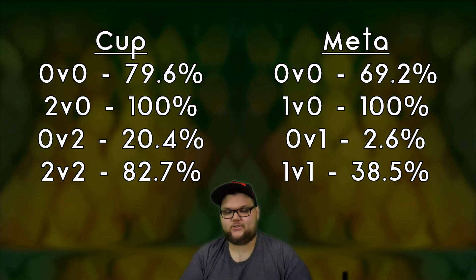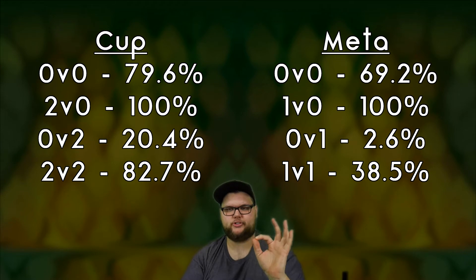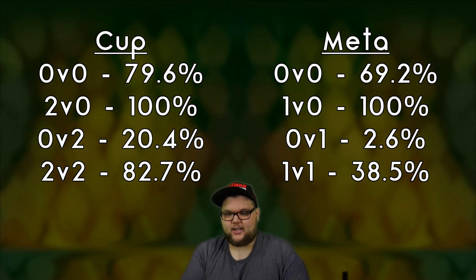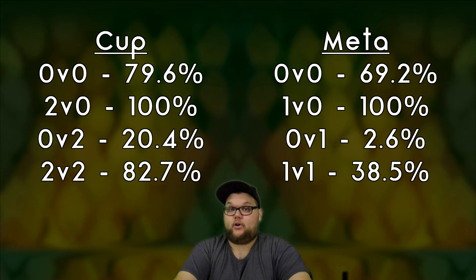That all looks fine and dandy, but when I got to the meta section it kind of fell apart. The 0v0 is 69.2% — fairly respectable. 1v0 is 100%, nice. But the 0v1 is just 2.6%. The 1v1 comes in at 38.5%, well below the 50% target. It's really weird — Kingdra had amazing reviews when I was struggling to find wins in the Dragonair video, and it's a great contender against Flygon, but something falls apart in these meta matchups.